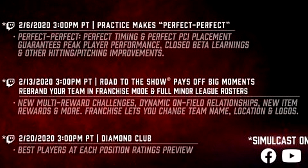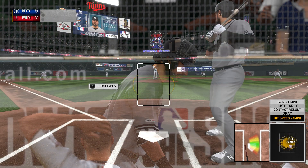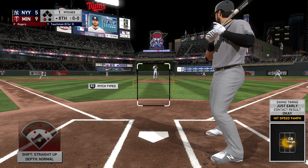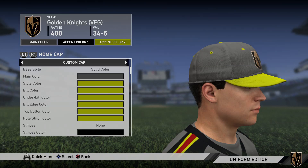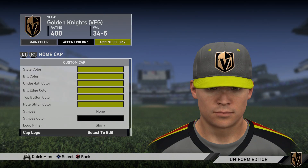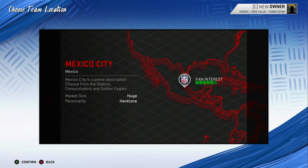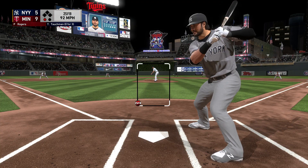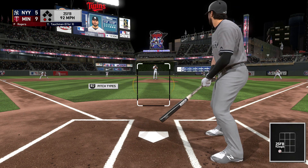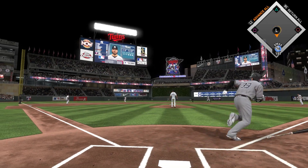Looking a bit lower, it says franchise lets you change team name, location, and logos. Basically what this means is relocation, which is something I and many other people have been advocating for for such a long time. Whether it's gonna work like Diamond Dynasty where you can create your own uniforms and logos, or more like Madden where you have a set number of teams and logos to pick from, we'll find out how it works. Right off the bat, this is a huge addition to the game, especially in a mode that hasn't gotten any love in a long time.